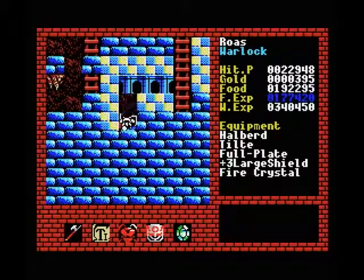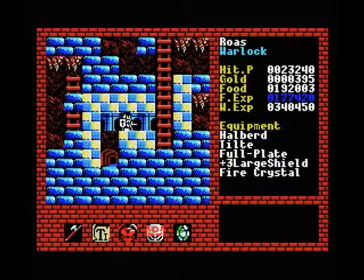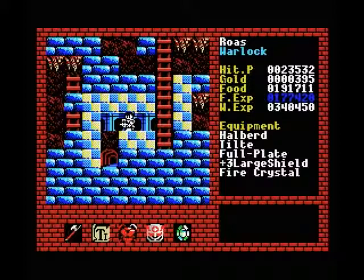It might look like the entrance to level 7 is another one of those where you can't get out at first glance, but actually if you time it right you can make a jump right up here and get back up the ladder. So the entrance to level 7 is actually not as scary as it looks.